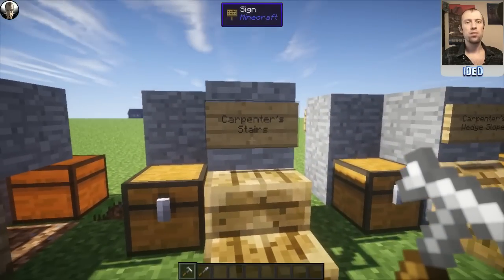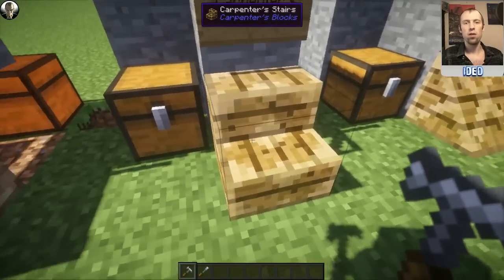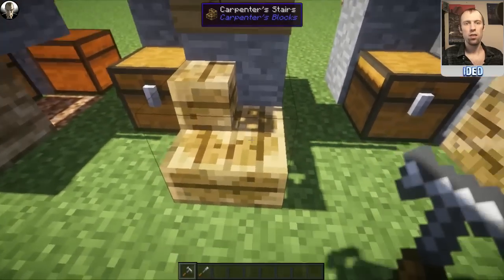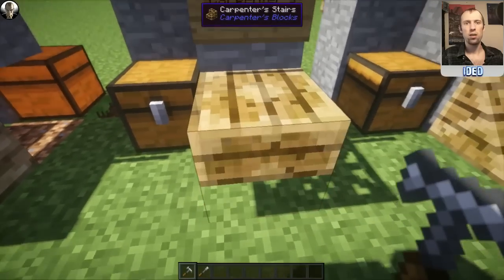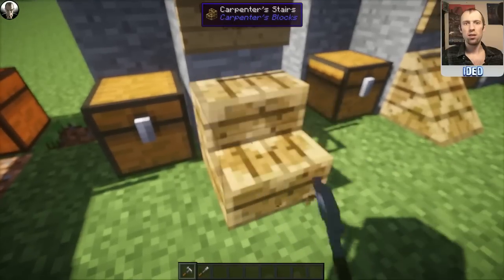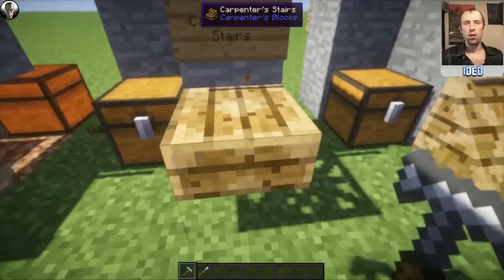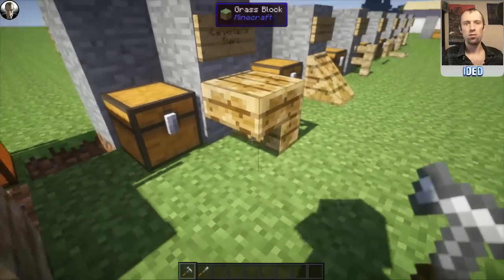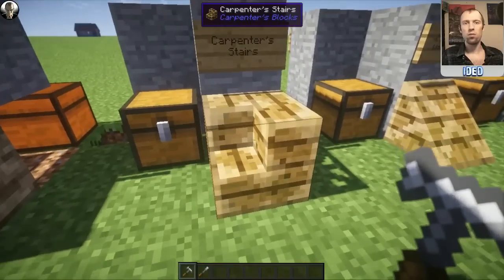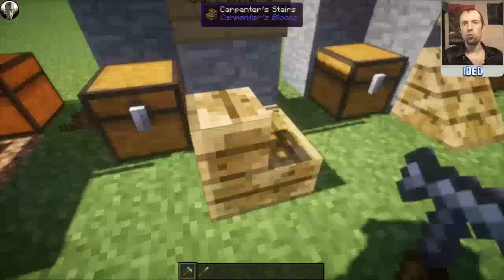Moving on, we've got the Carpenter's Stairs, which are slightly different. You can custom texture these and also change them by right-clicking to change the rotation and what they look like — you can have the corner set with one bit, or get it with two bits. Left-click rotates it around the point, and right-click changes the look. So you can get an upside-down stair, the one-block-missing version, and so on. Right-click changes the actual look of it, and left-click rotates it.